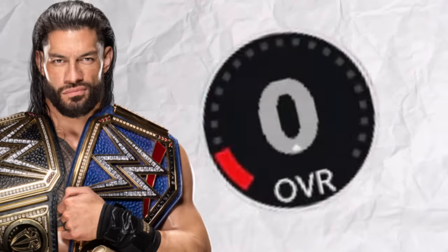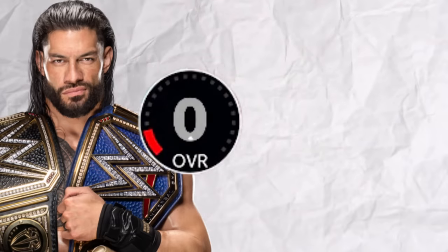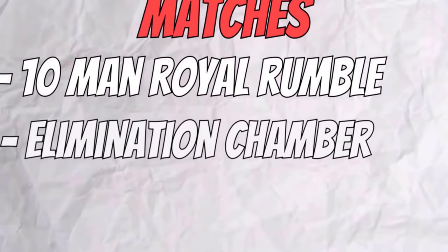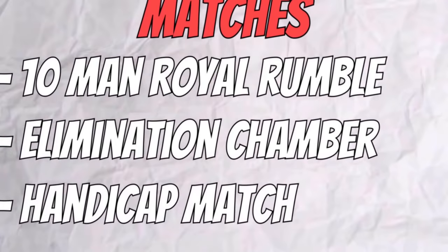Today in WWE 2K23, I am making Roman Reigns a 0 overall. Roman Reigns will have 3 matches to upgrade from a 0 overall all the way up to max 100 overall. Match number 1 will be a 10-man Royal Rumble. Match number 2 will be an Elimination Chamber. And match number 3 will be a 1-on-3 Elimination Handicap match against the Bloodline.